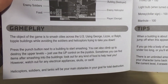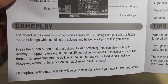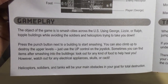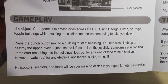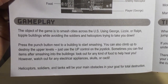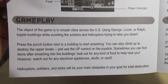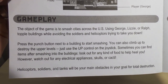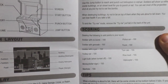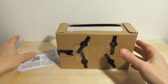The object of the game is to smash cities across the U.S. using George, Lizzie, or Ralph — topple buildings while avoiding the soldiers and helicopters trying to take you down. Press the punch button next to a building to start smashing. You can also climb up to destroy the upper levels using the up control on the joystick. Sometimes you can find items after smashing into buildings. Look out for food to help heal you, but watch out for electrical appliances, skulls, or cacti. It's got actual instructions, so that's a big plus.